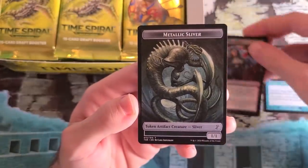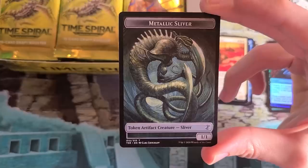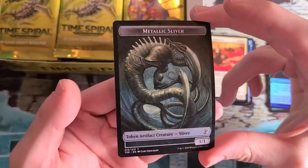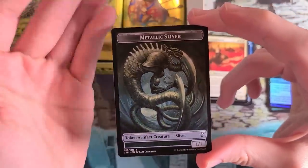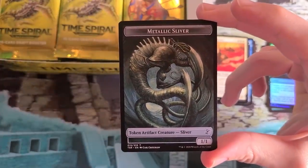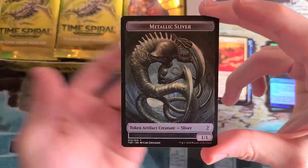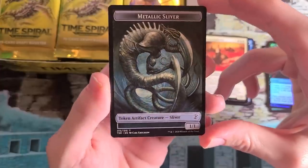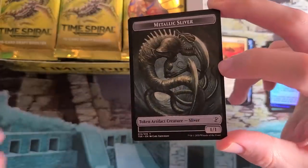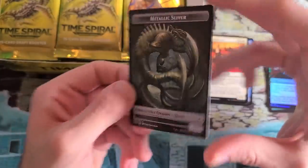And look at that — a Metallic Sliver token. This is brand new art for Sliversmith, which is a card in the set where you discard a card to create a sliver token. Love that new sliver art by Carl Critchlow. One thing about the remastered sets — at least the paper ones — is we are upgrading the experience by putting tokens in packs, which didn't exist the first time around. Really cool to get that in the new card frame. Commander, and every format in between — Magic Online. You can play this set right there.